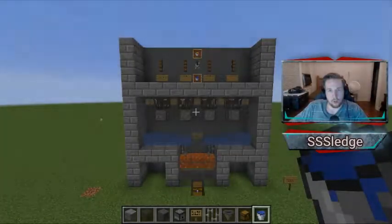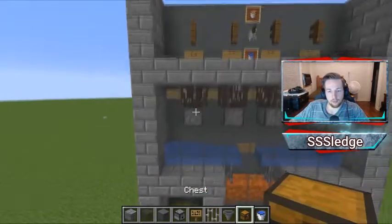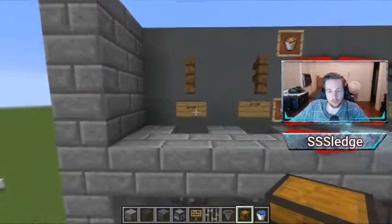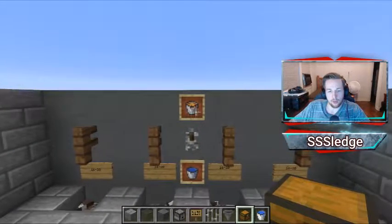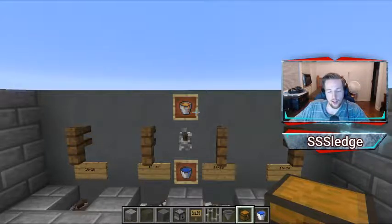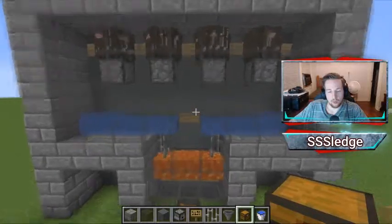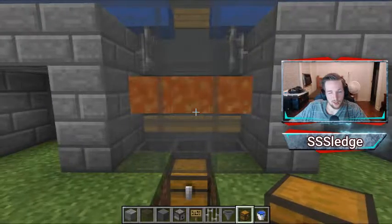Hello guys, it's Sledge here and welcome to my very first Minecraft tutorial. Today I am showcasing the simple, efficient, compact cow farm. This cow farm has four breeder cow locations and each location can hold up to around 20 cows apiece. I prefer the number 16, which will be a total of anywhere from 64 to 80 cows, which means when you breed them anywhere from 32 to 40 calves.